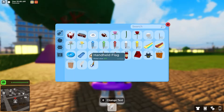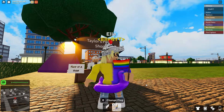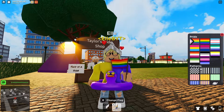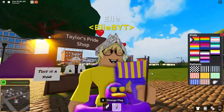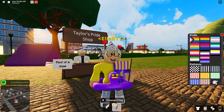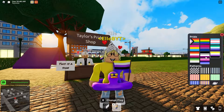If we check out the flag item right here — the handheld flag — and so you have the same change flag thing down here. This system is really, really cool. It's basically like the painting system, but there are different pride flags that you can switch into, which is really, really awesome, and also different patterns. Oh my gosh, and LEB colors! I can hold around an LEB flag — that's absolutely awesome. I love that. And also, you can make it a custom color. Yeah, that is absolutely really cool. You can just run around with a little flag and show support.